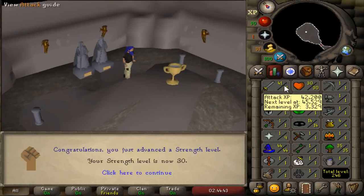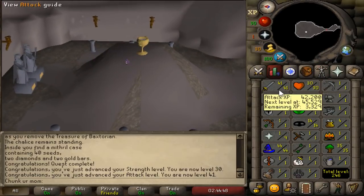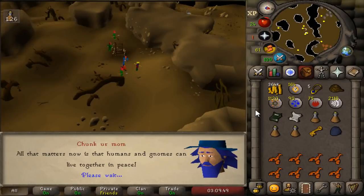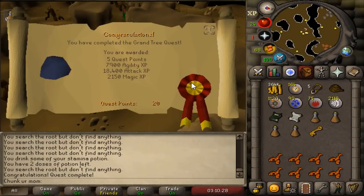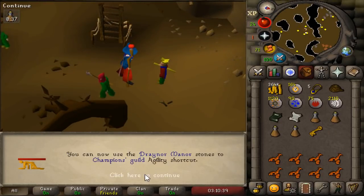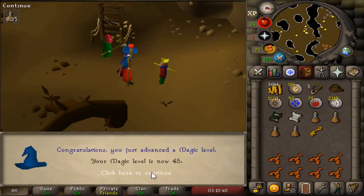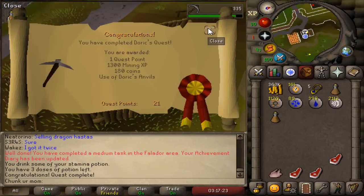Let's go do the Grand Tree. There it is — Grand Tree completed. We are looking pretty nice now. Look at that agility XP — we went from 25 straight to 31.